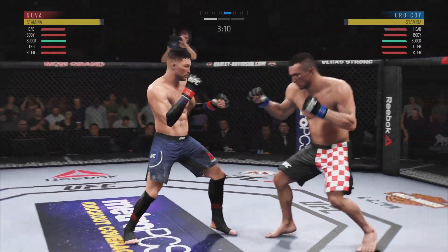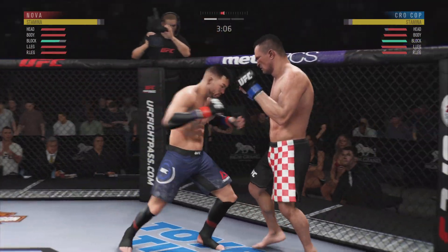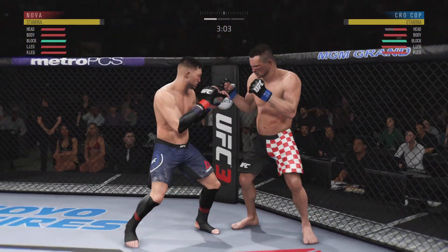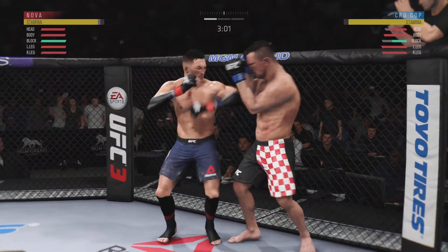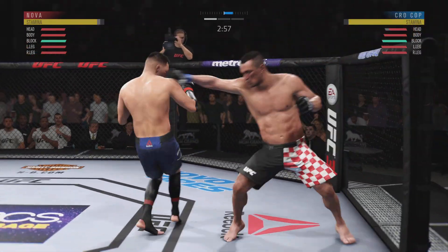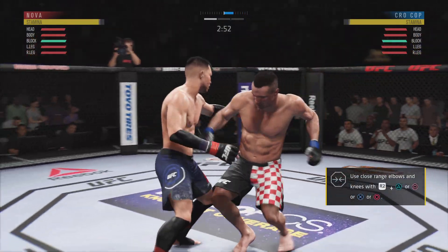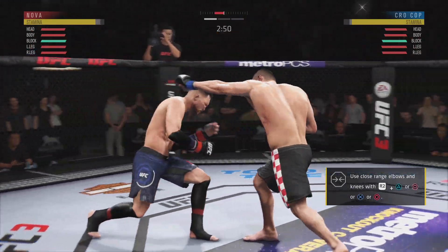Front kick to the face. And he lands a knee. Whiffs on the elbow. Oh man, that is rough. Big elbow there. Midway through round one. Crocombe gets hit with a kick. Oh, he lands another strike to the body here.